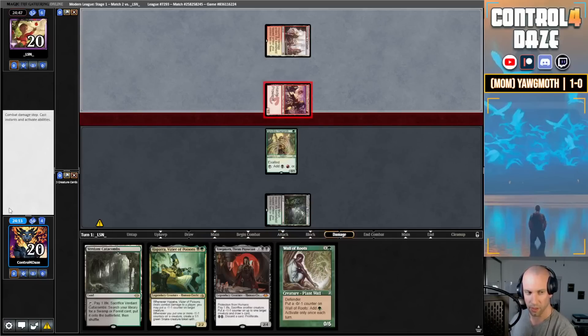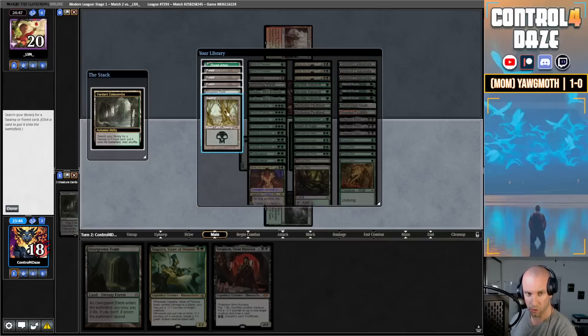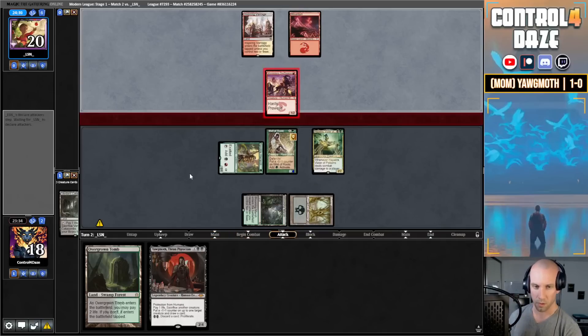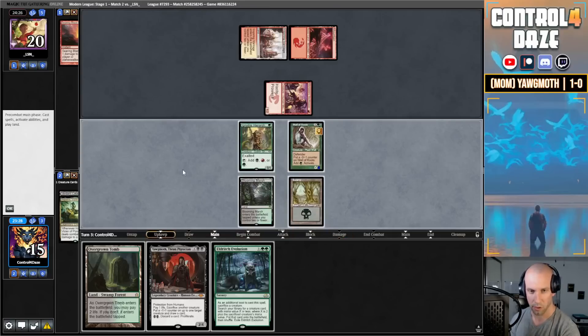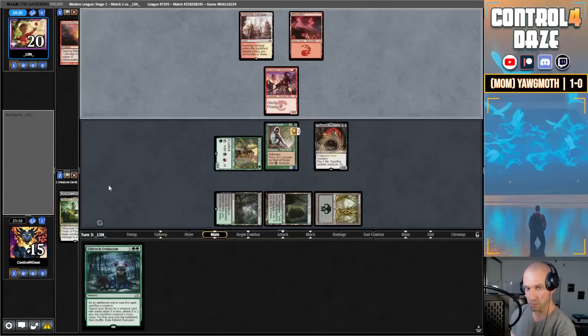We're going to fetch basic here. I think I'm going to go Wall of Roots, fetch basic Swamp, play out Hepatra. The hope is that they play an Eidolon. I'm going to let them attack and block with Wall of Roots. If they want to fire a bolt at my Wall of Roots, I'm fine with that. I don't think they expected me to block there. Searing Blaze. Okay, now we've got our Yawg online — the Swiftspear is not getting through any time soon. Next turn we should have a way to gain some life and be pretty good from there.